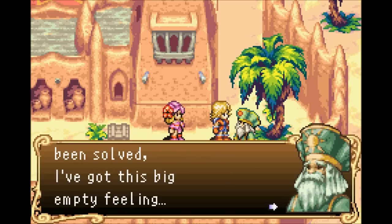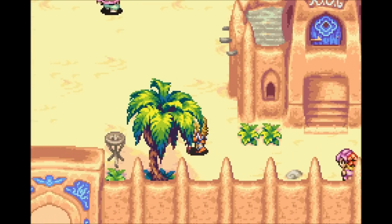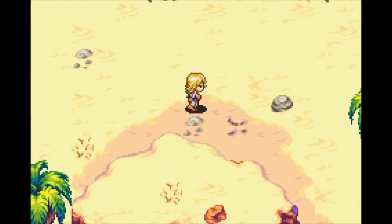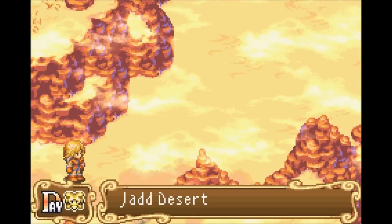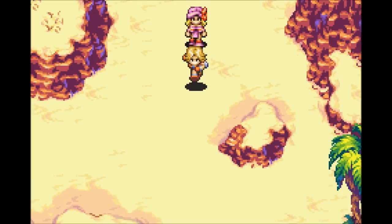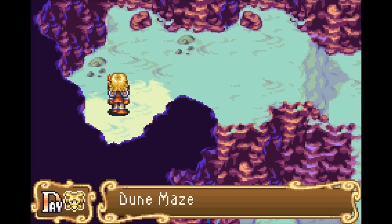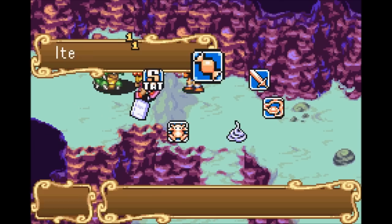Now that the mystery's been solved, Mr. Canal says: 'I've got this big empty feeling. You have completed my life's work. What do I do now?' What kind of crap is that? Okay, I swear there was somewhere else we needed to go on this side. I guess there's no harm in going through the cave right now. Let's go into the Dune Maze, as it says.